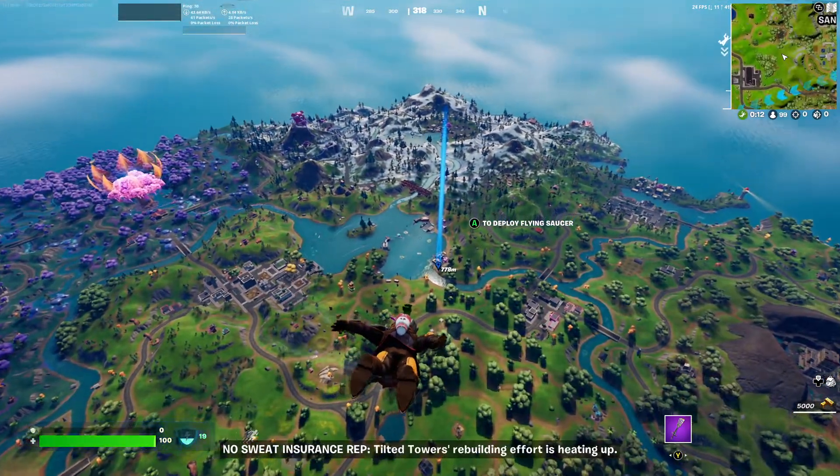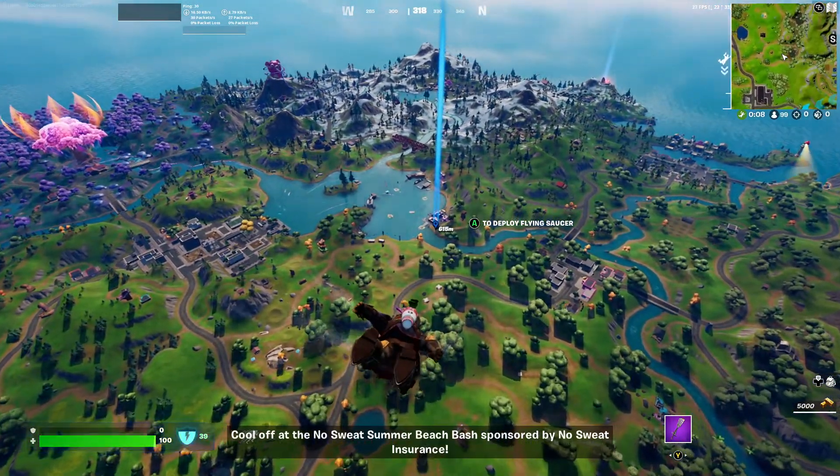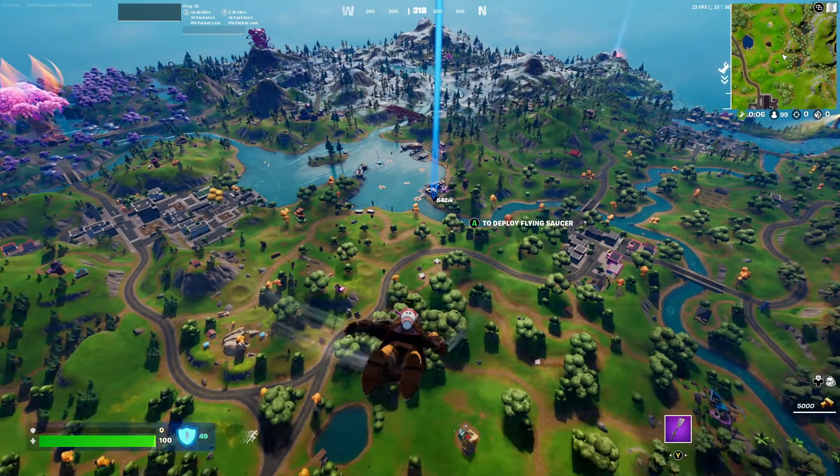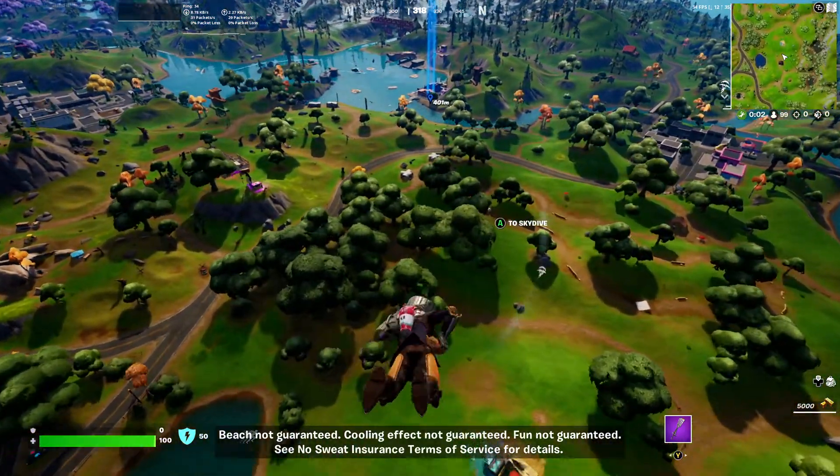The sign reads: 'Tilted Tower's rebuilding effort is heating up — cool off at the No Sweat Summer Beach Bash, sponsored by No Sweat Insurance. Beach not guaranteed, cooling effect not guaranteed, fun not guaranteed. See No Sweat Insurance terms of service for details.'